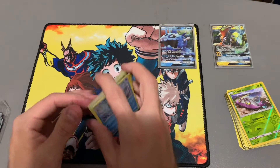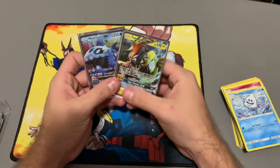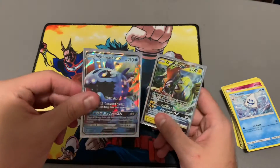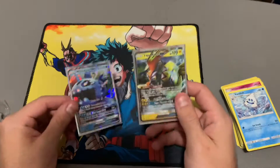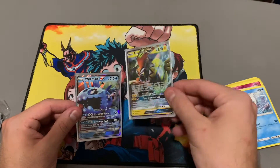Two out of six, so a third of them — nice! Wishiwashi GX, pretty neat, and a Tapu Koko GX. Sweet!